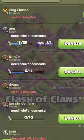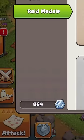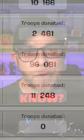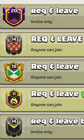If you're new to Clash and in a small clan where you have to wait hours for clan castle donations, or you're running low on raid medals, did you know that there are clans in the game that specialize in troop donations called 'request and go' or 'request and leave'?